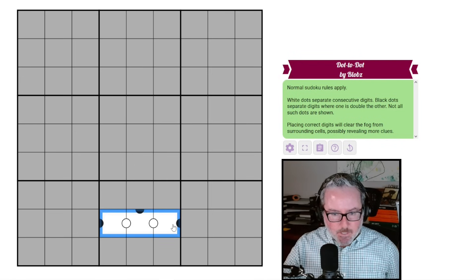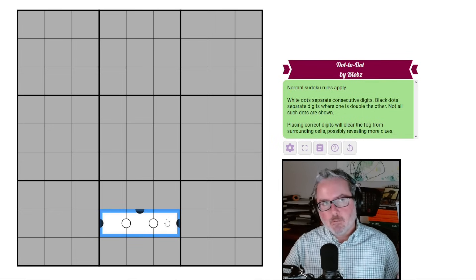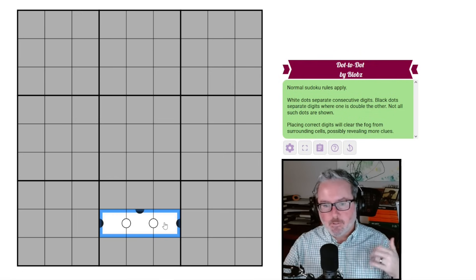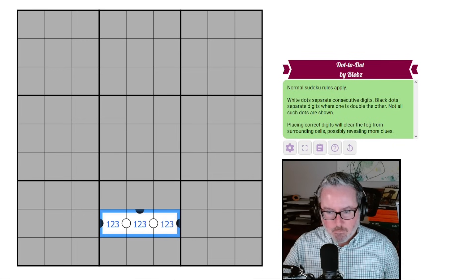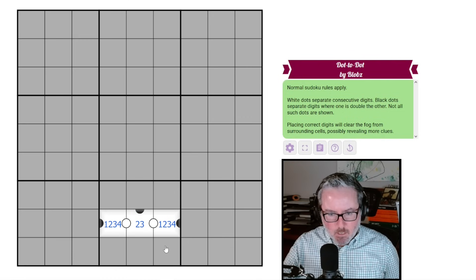There's going to be a grouping here that we can figure out. We can limit what it can be. We can't get into any of the high groupings because we have these black dots flanking, so none of these can be from five, seven, or nine. We can't get into anything above five because we don't have a string of three digits between any of those that can work. So it's from one, two, three, four.